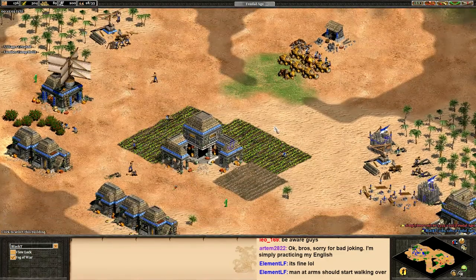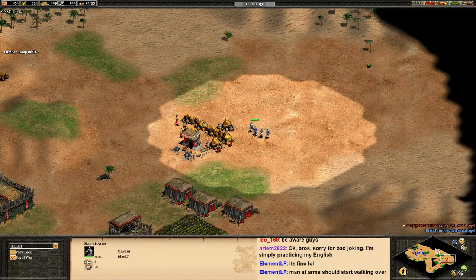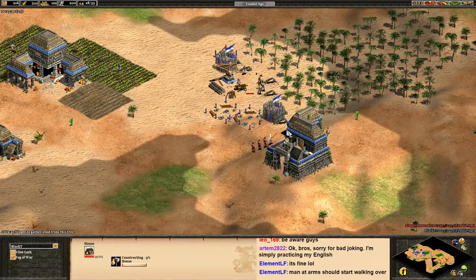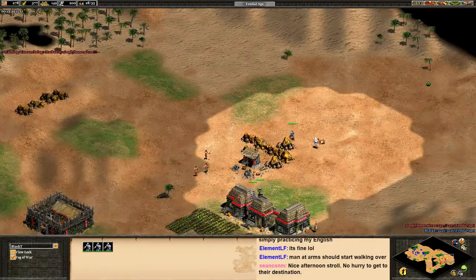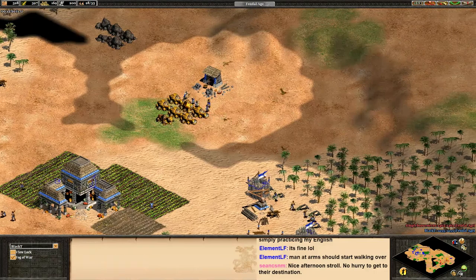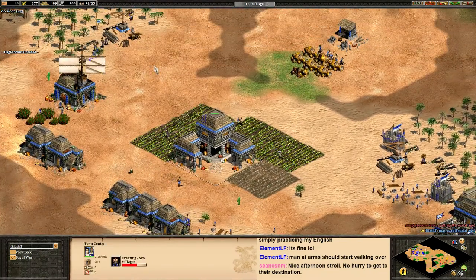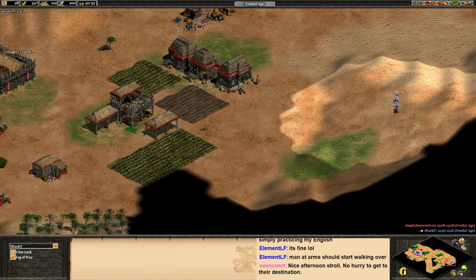The biggest problem here is the transition — the transition to the archery ranges is extremely delayed. Let's see if we can do damage with the men-at-arms. The men-at-arms defense is perfect, but the transition is what's messed up. Watch his drush. Make sure you watch your militia — maybe put them on stand-ground stance depending on how much you want to micromanage. Let's get two archery ranges up at the same time. Let's get the farm upgrade.